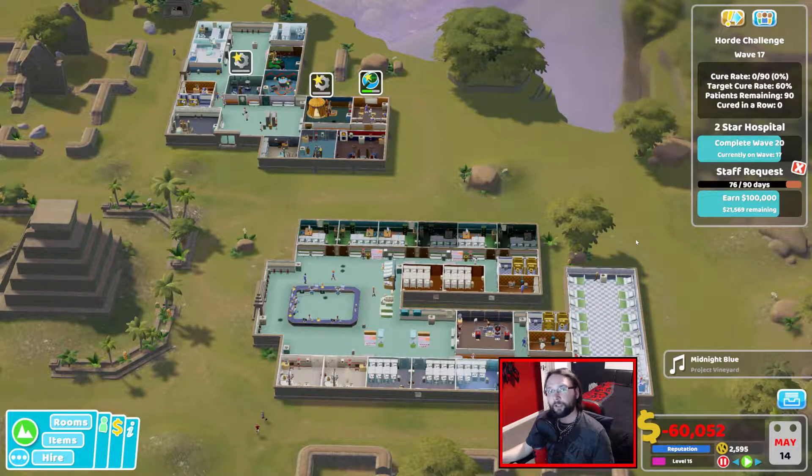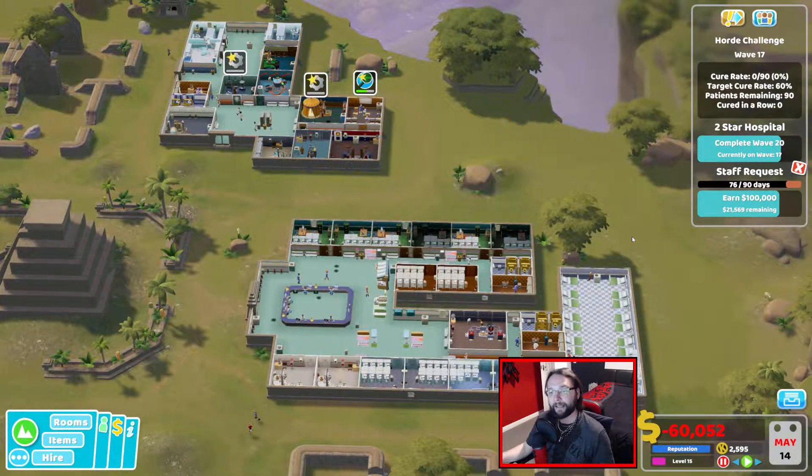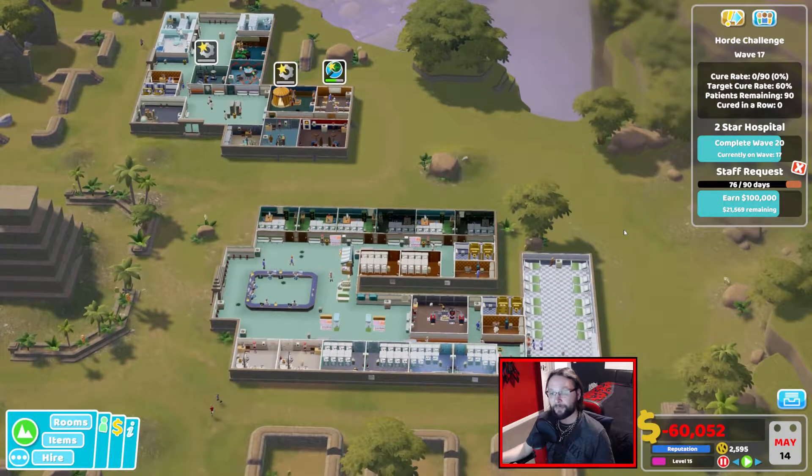Hello there ladies and gentlemen, you're back with Deck Deck and today we're playing some more Two Point Hospital Pebbly Island DLC. In our last episode, amazingly, we managed to make a comeback.